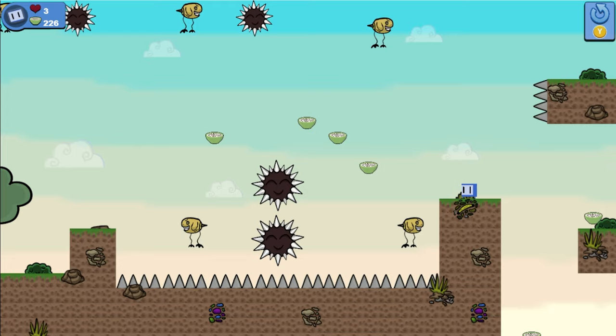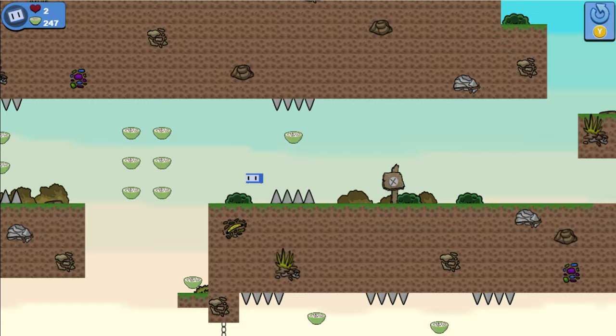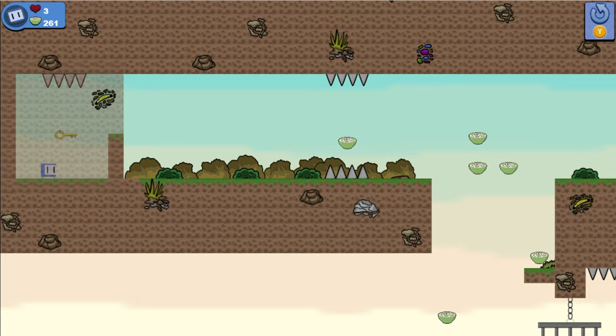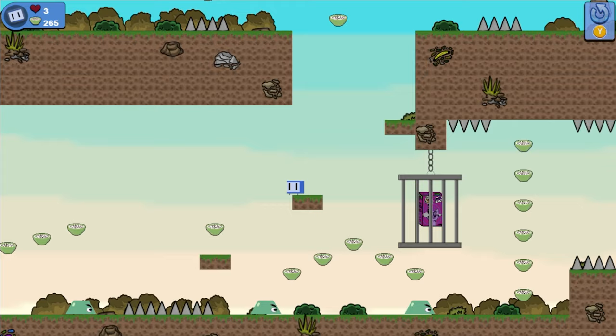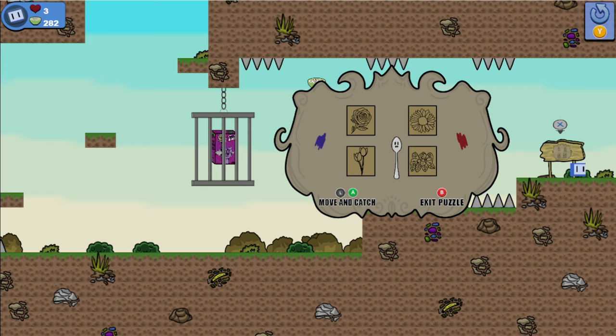Once you've got that, make your way back to where we went up and now we're going down. On the level below we're going to go to the far left and make our way through the fake wall — grab the key and then go to the next level lower. To unlock our next cereal box we need to go to the far right and interact with the sign. Move the red on top of the top left image and the blue on top of the bottom right image — that'll unlock the cage, and once we've grabbed that box we'll get our next achievement.